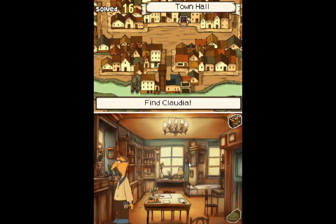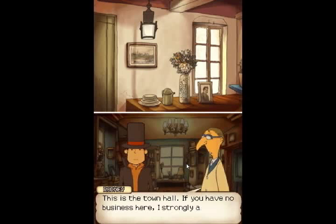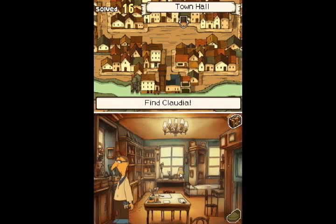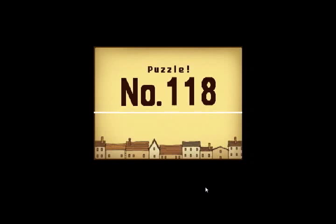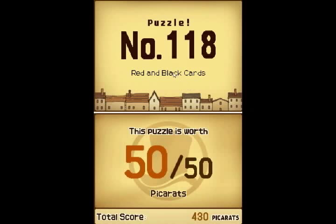Hi everyone, welcome back for more Let's Play Professor Layton and the Curious Village. We are pretty much done in here. This guy's not going to be much help for a while - he's just going to tell us the town hall and doesn't want us to stick around. There's one more thing. I knew there was something on that window, and it's a hidden puzzle. Once again, it's a puzzle in the three-digit range: number 118, Red and Black Cards, worth 50 points.